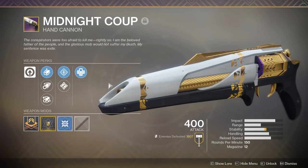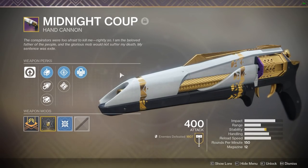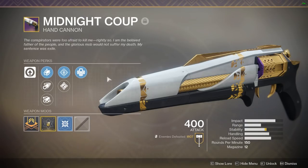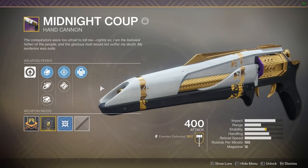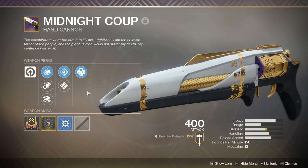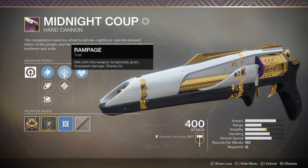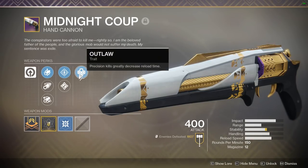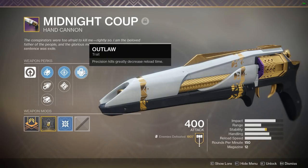My first pick is the Midnight Coup. This weapon can be obtained by doing the Leviathan Raid — it used to be obtainable from the Sweeper Bot but unfortunately he doesn't sell it anymore. This hand cannon is a great pickup and I definitely recommend getting this first if you can — it's at the top of my priority list. One of the main reasons it's so good is the Rampage perk: every kill increases damage on the next shots. The other nice perk is Outlaw — every precision kill greatly reduces your reload time so you can keep spraying and hitting those headshots.